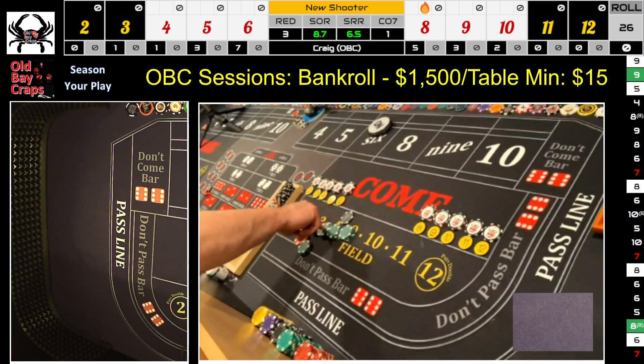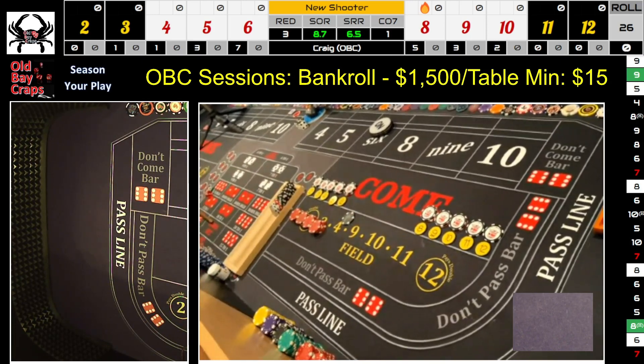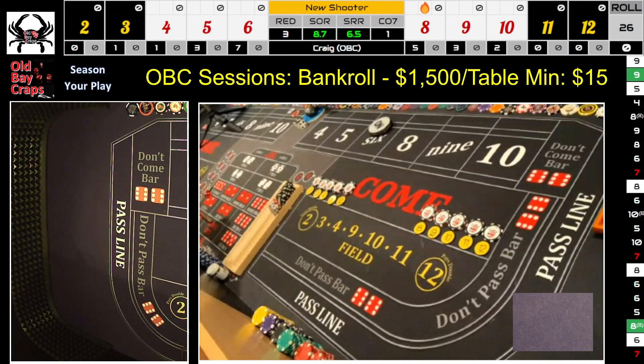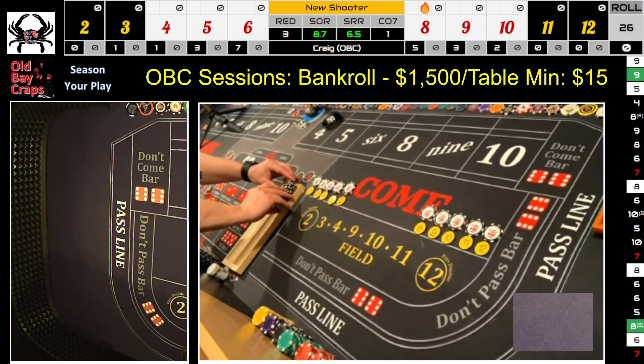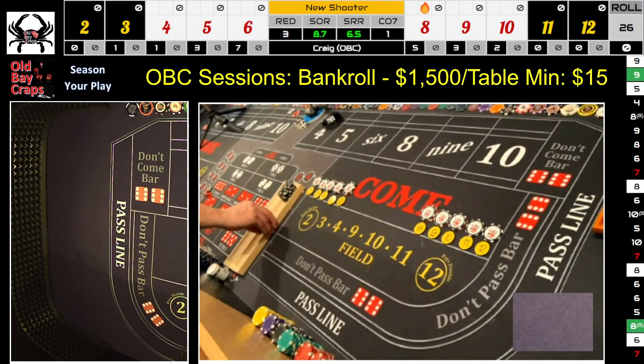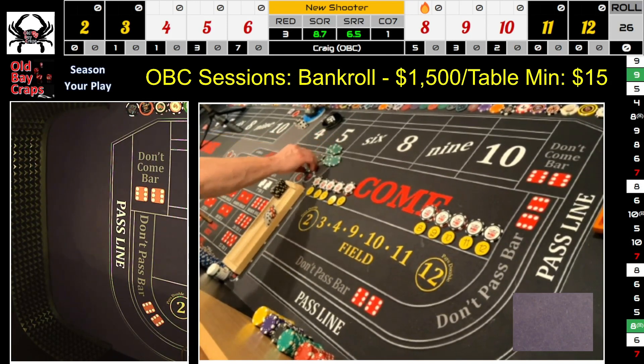We have five out on the table. Pump comes off. Let's do a rack check — there's our bankroll. We're going to put our bankroll in the back rack. There's $1500. We are at $244 in profit, so we're going to get greens for the reds and blacks.